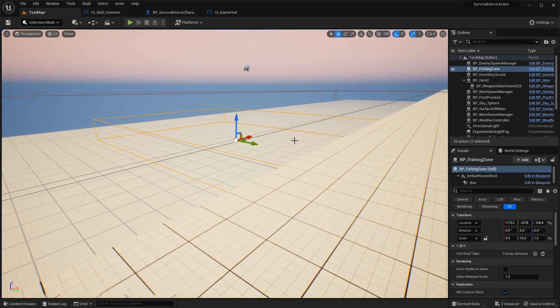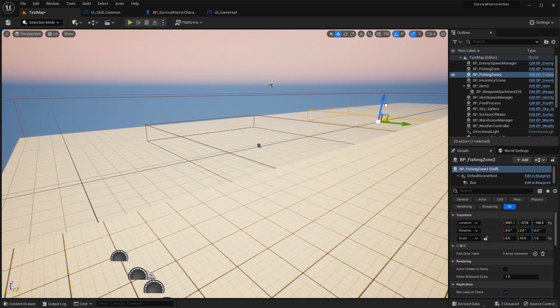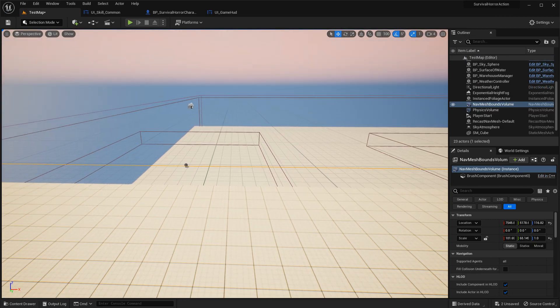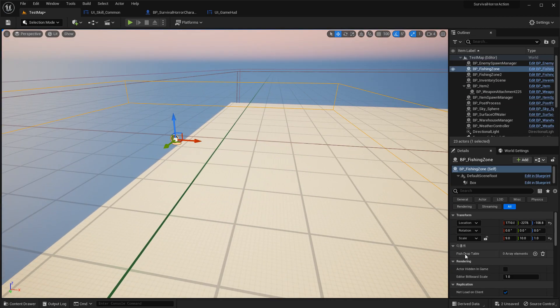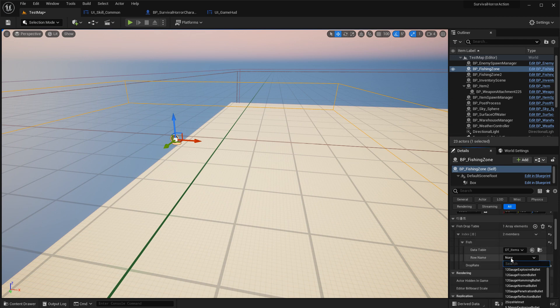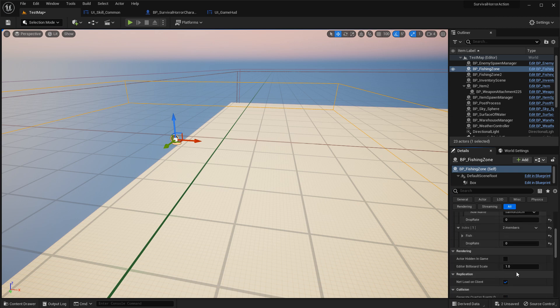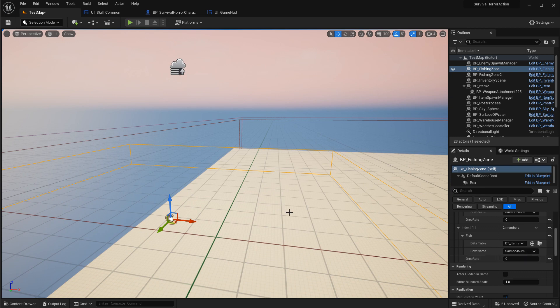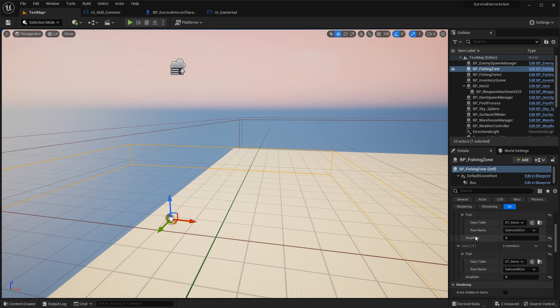Here is the fishing zone. If you make it like this, you can select which fish can be caught here using the drop table. Currently I made two items: salmon 20 cm and salmon 15 cm, and one more — this is salmon 45 cm. This is the drop rate.